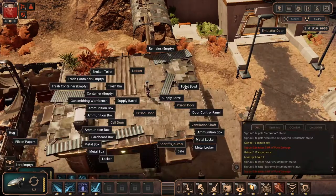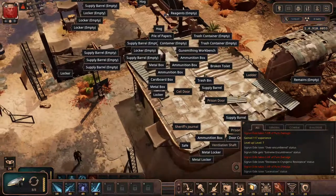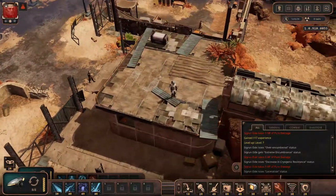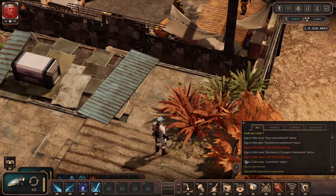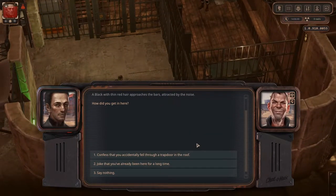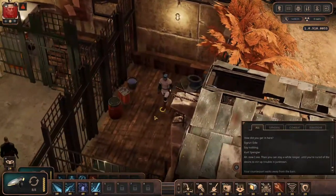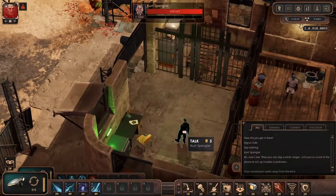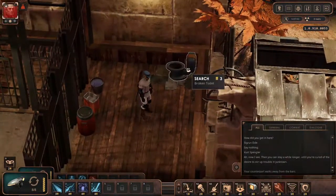You can actually use a bandage — by the time you use the bandage, that is done. If your perception is high enough, you can go over here in the ventilation shaft, go inside the prison and then... okay, let's leave him guessing because we still have a lot of stuff to steal.